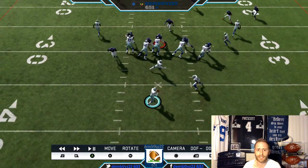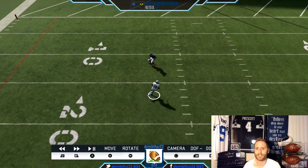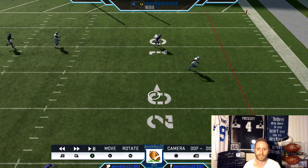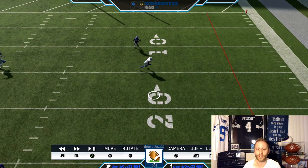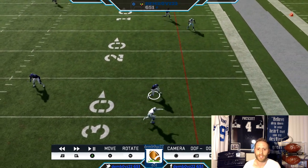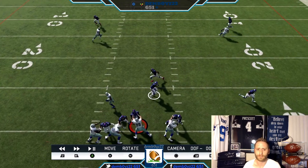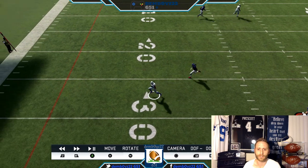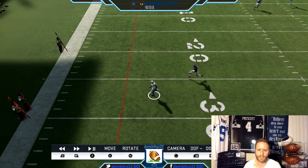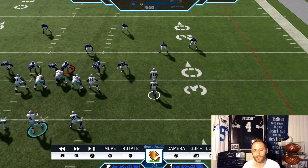That's not an uncommon look versus man coverage. He smoked him. The out route is a great man beater just in general. The flat got covered up, but that will not always get covered up. And our drag had multiple steps on the defender coming across. I try to focus on plays that can beat every coverage.